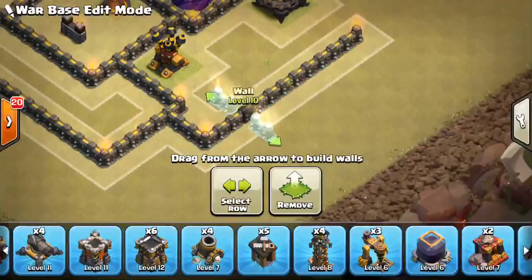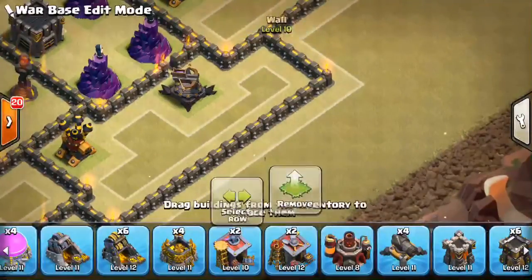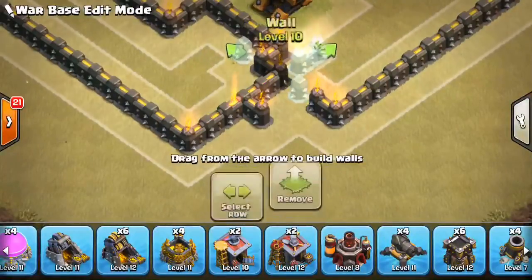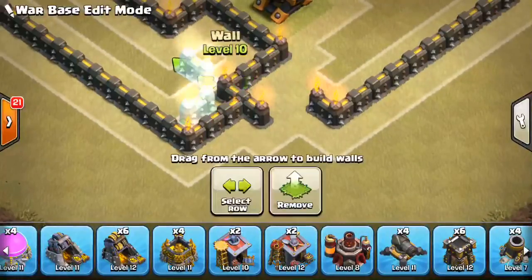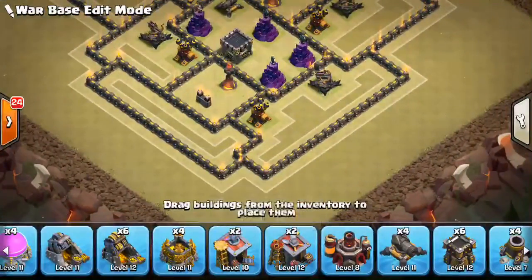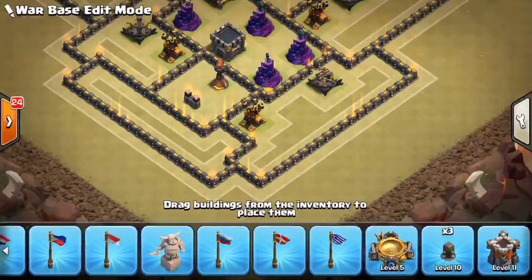We'll extend the compartment out and we always want to protect air defenses from a queen walk. The biggest threat is not just a queen-walk-loon attack — the key thing is the queen can take out the air defense on her walk so it can't take out the healers. You want that air defense right on the corner so the queen can't quite reach it, but she'll get close enough that the healers get shot down. The inferno there helps out if she enters the base.